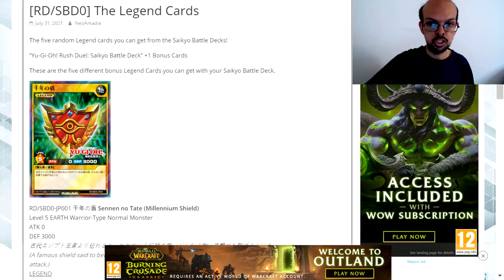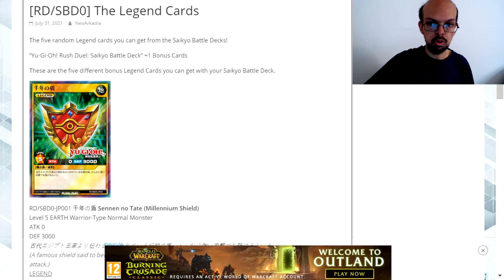There are five of these, so you do have a good opportunity to get them all if you invest in all of the structure decks. But for example, you could get all of one type of character such as Asana, and that doesn't guarantee you're going to get a mix of them.